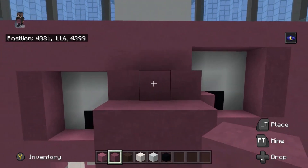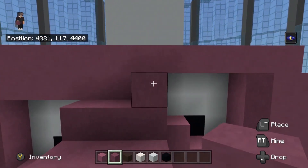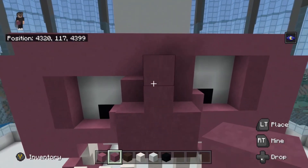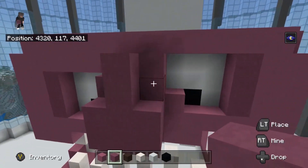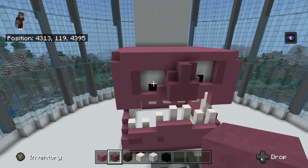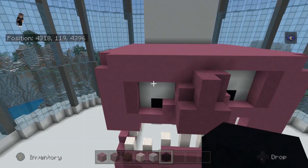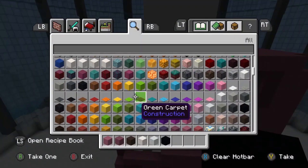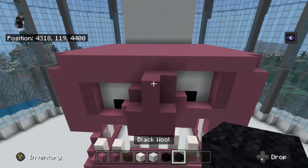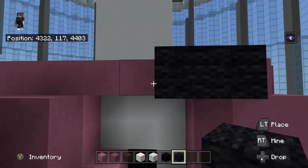Over here go like this - place three blocks and then this should go up, this should go up, then place two blocks in front of that. That is the nose done. Now we can work on the eyebrows - we want to use black wool for these. Get some black wool and start on this side: place it above these and go one, two, three.